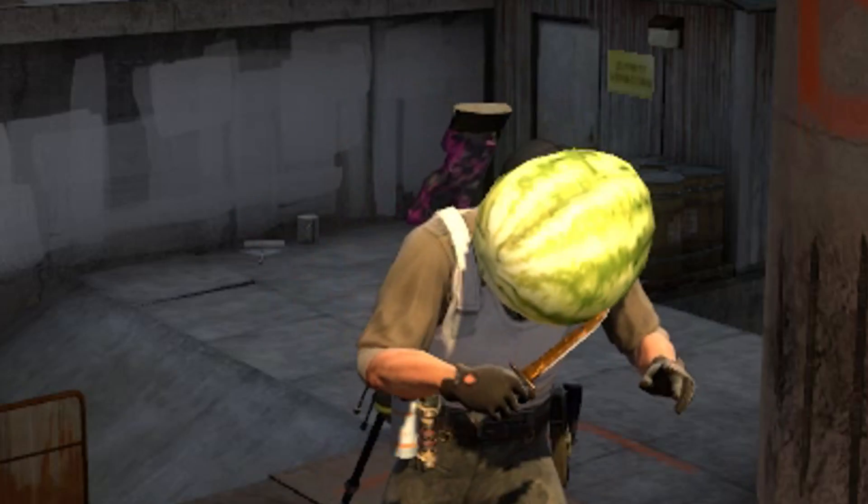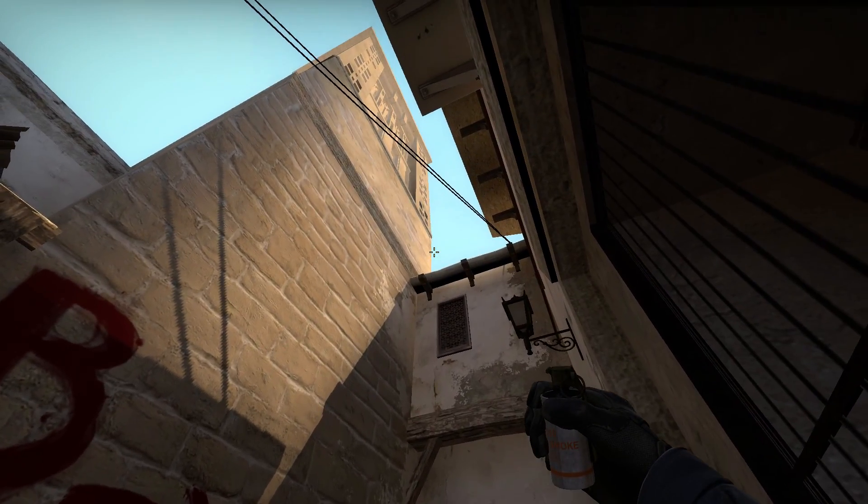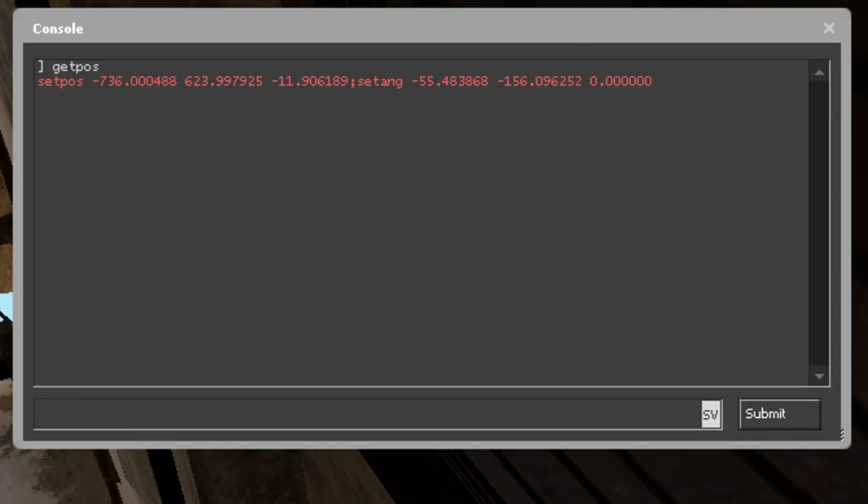But if I need to crouch when I throw the smoke, what do I do? All you do is position yourself for the smoke, then stand up without moving anything and redo the steps.